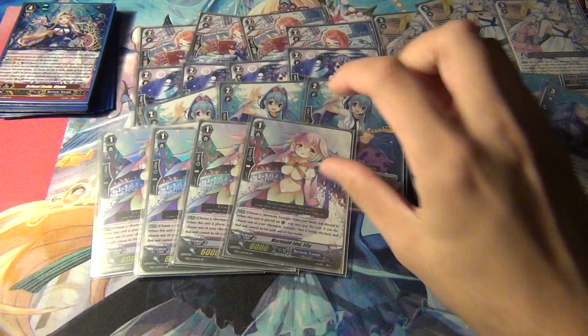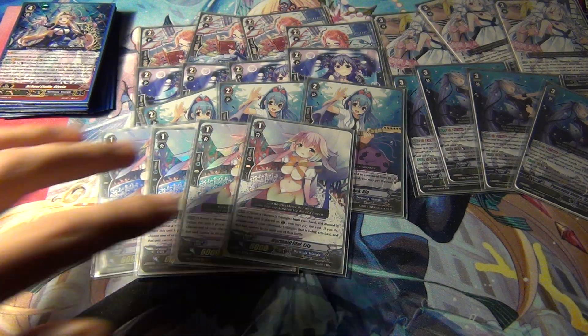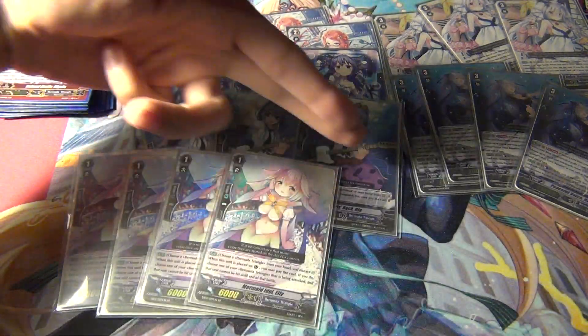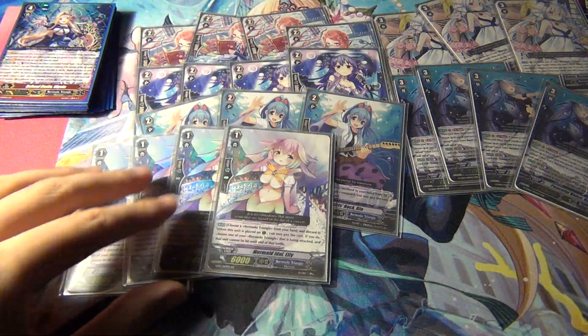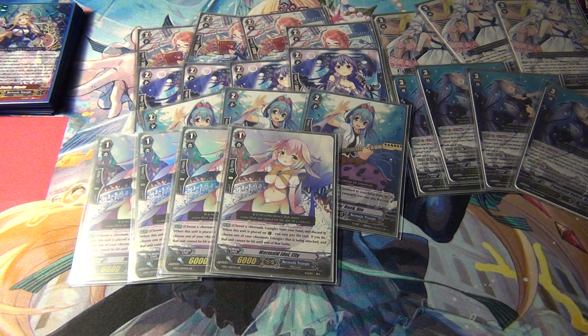For grade ones, four of the original Mermaid Idol Ellie. You can run this or you can run the unflip. I like to run Ellie because she can protect my rearguards and stop annoying cards like lacrosse and stuff — although lacrosse might try to blow up my field. But it does stop Laurel and other annoying stuff like that.